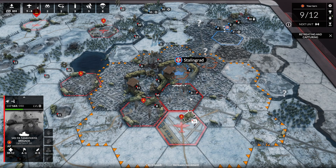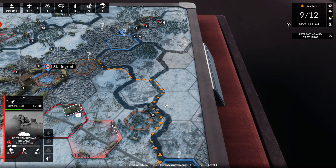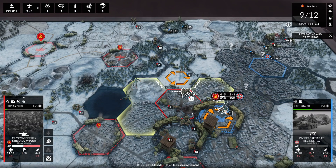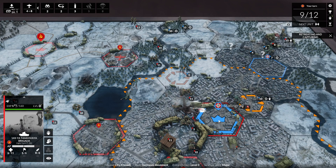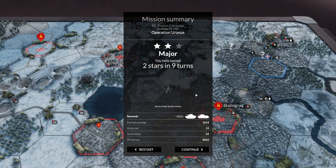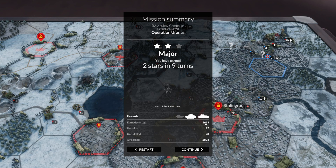We'll assault there. There's another minor objective over that way. You had a zero to four chance and you missed? Strat bomb — let's just finish this thing. Victory! Another major victory — two stars in nine turns. It unlocks the T-70 and the T-34-76B. We did not unlock the SU-85 tank destroyer. We earned 1,600 prestige — less than last time. 12 friendly units lost, 23 enemy units lost. 2,800 XP.